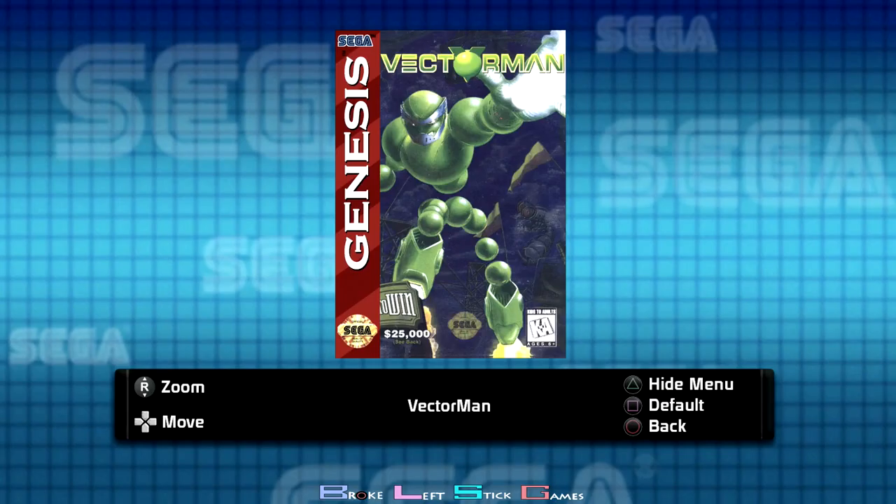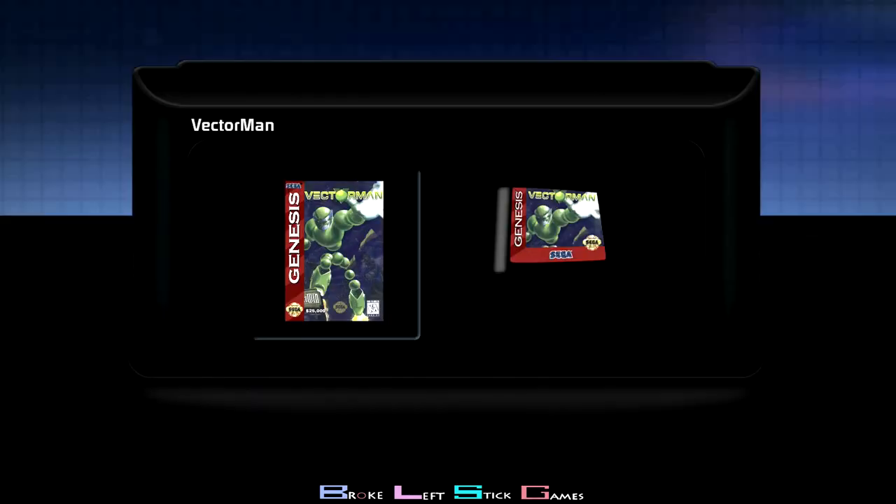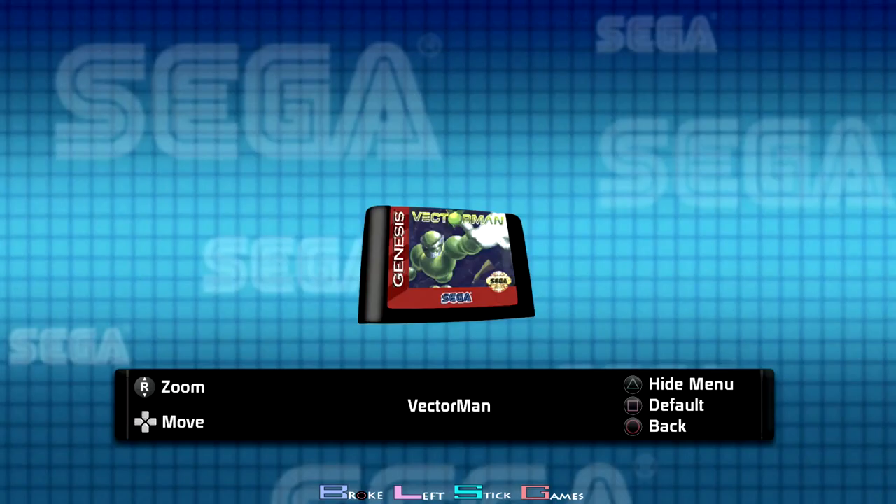Vector Man. I played this game. You can go to a debug mode and add like 50 lives and stuff like that. If you guys are trying to get the Platinum, it made it insanely easy by adding 50 lives and 10 health. You have to do the 500 photons in one run — that one was a little bit ridiculous. If you need any tips on how to finish up Vector Man, that's how you do it.